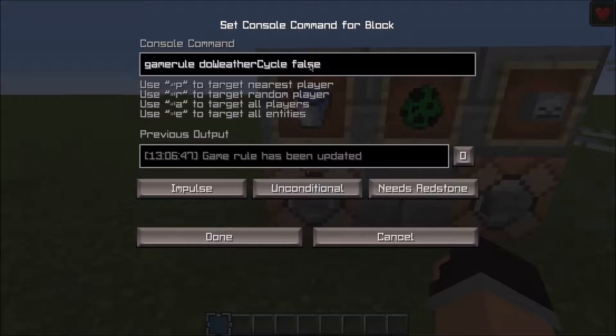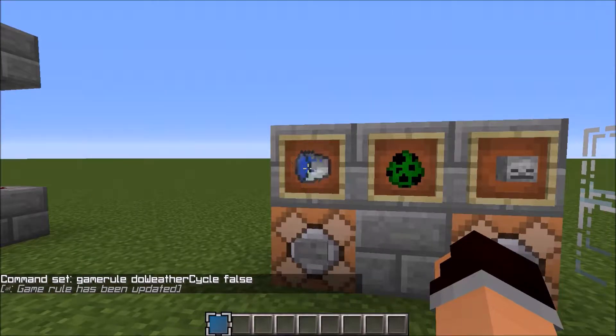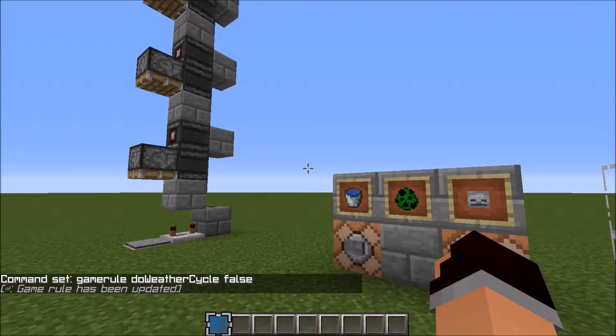Next up we have a game rule called Do Weather Cycle. This has been needed in the game for a long time. If you turn this to false, it simply means that the weather will not work — the weather just doesn't act. It's brilliant.